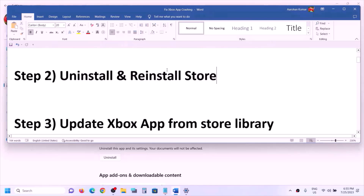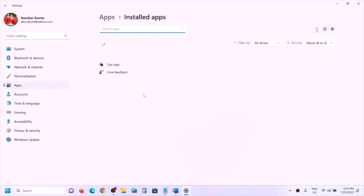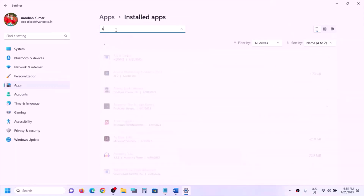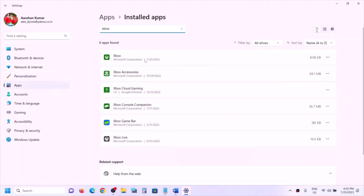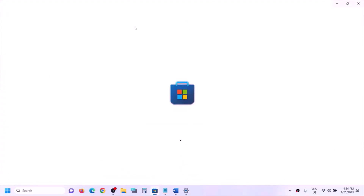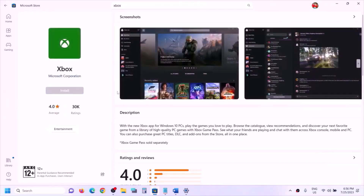If you're still facing the problem, the next step is to uninstall and reinstall Xbox app — not the Store, but Xbox app. Go to Windows Settings, then Apps, find Xbox app in the list, click the three dots (Windows 11) or click on it (Windows 10), and select Uninstall. Once uninstalled, open Microsoft Store, type 'Xbox' in the search box, and install Xbox app again. Click Yes to allow and let the download complete.